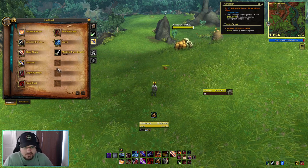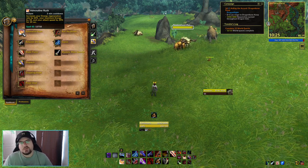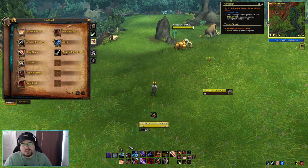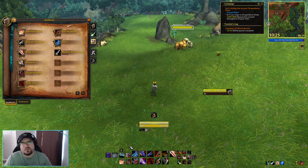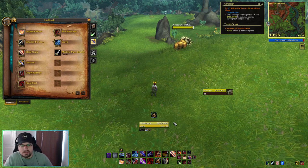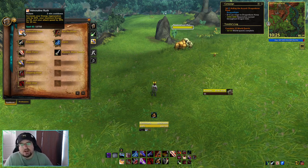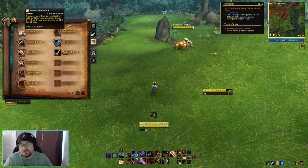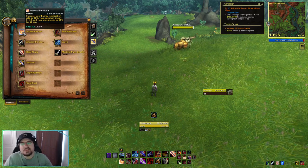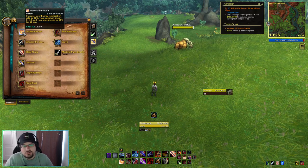We have Adrenaline Rush — a three-minute cooldown steroid ability that increases our energy regeneration rate. In addition to building and spending combo points, our default resource is energy. We start at max energy, spend it, and it regenerates over time. Adrenaline Rush increases the rate at which energy regenerates, increases max energy by 50 during the time it's active, and increases attack speed by 20% for 20 seconds — allowing us to do all kinds of extra abilities without worrying about energy regeneration.